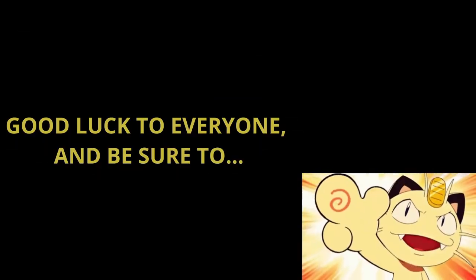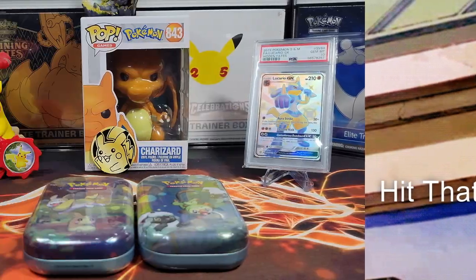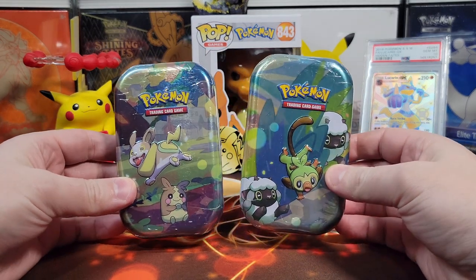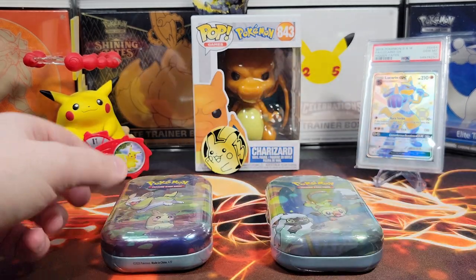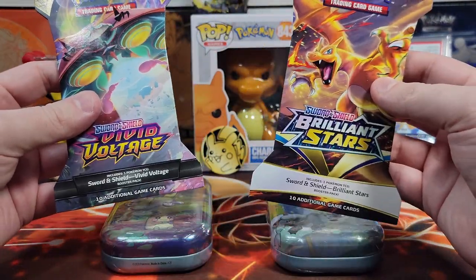Good luck to everyone! Today we're opening two mini-tins and doing a little versus battle. Which tin do you want? I want Grookey. Alright, so you're going to get Grookey and I'm going to get Yamper, and whoever gets the better cards out of these two packs wins. We're being greeted today individually.